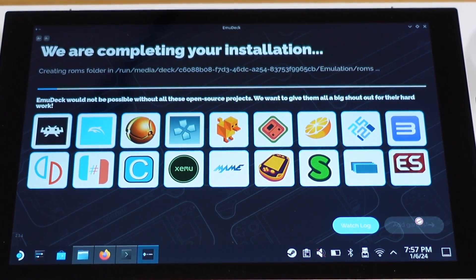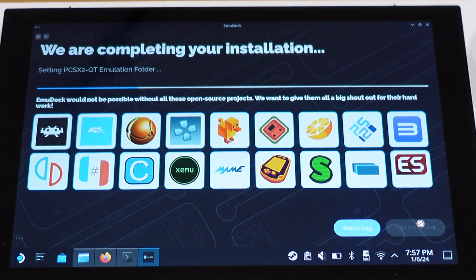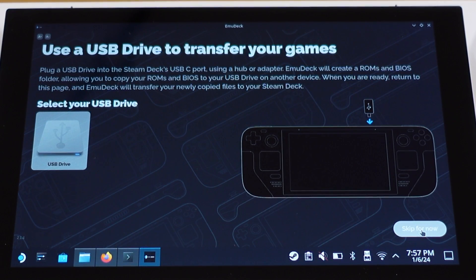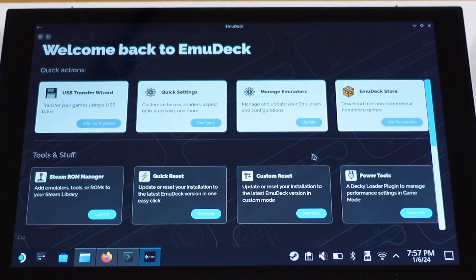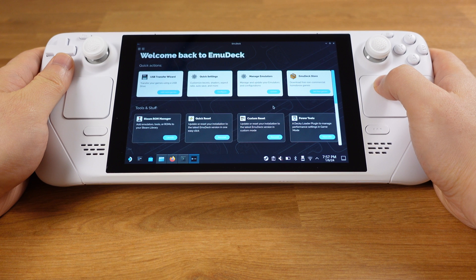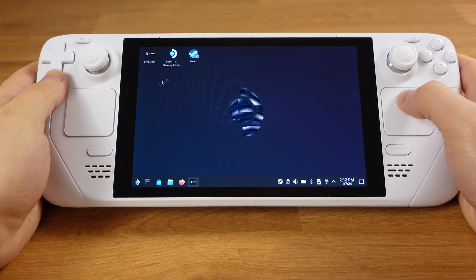The EmuDeck installation now starts. About 45 seconds later you will get this page — just click Add Games. Then on the next page, just click Skip for now. We are now at the main interface of EmuDeck. At this point, we have successfully installed EmuDeck and the PS2 emulator onto your Steam Deck. If we close this window, you will see the EmuDeck icon on your desktop. From now on, you can click on that icon to open EmuDeck.